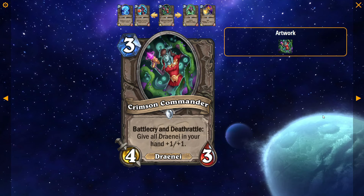Crimson Commander: 3 mana, 4/3 Draenei, Battlecry and Deathrattle — give all Draenei in your hand +1/+1. This card looks actually very promising — this is a lot of hand buff for a 3 mana card. There is a real world where this sees play, as long as we have good enough Draenei in Paladin and Hunter. Hand buff cards are always better in Paladin and Hunter, and sometimes Warrior and Death Knight, but typically Paladin and Hunter make the best use of these. It's likely we will see Draenei in Paladin. There's only 1 Draenei in Hunter and it's Mystery Winner — a 1 mana 1/1, Discover a Secret. I think there's a world where this is a really good card in Paladin.